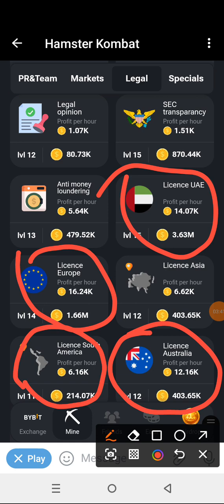We're going to click on License Asia as well. Don't forget — follow all those licenses up and your profit per hour will be quickly increased.